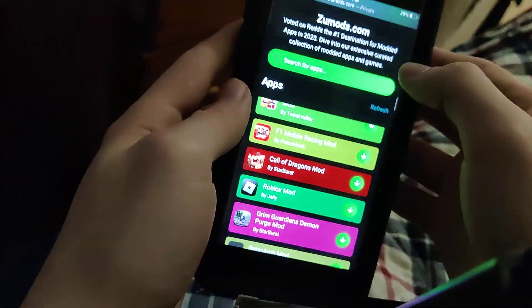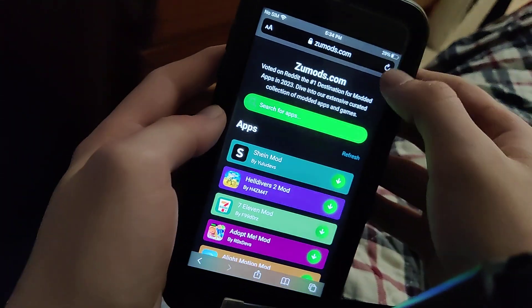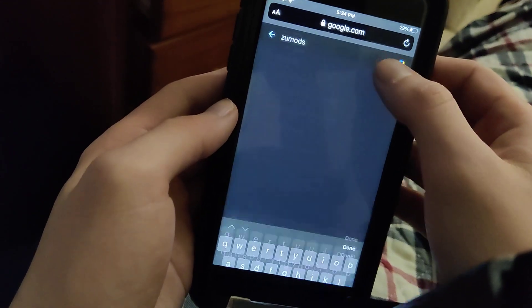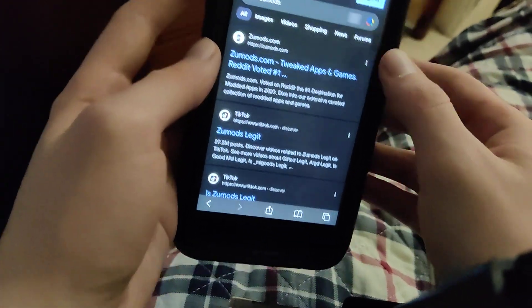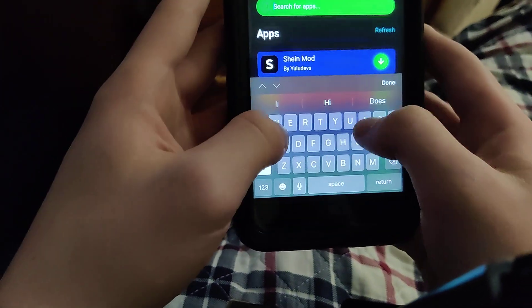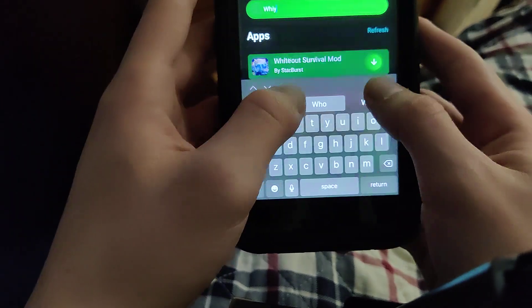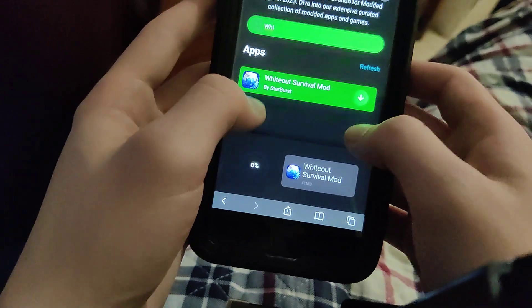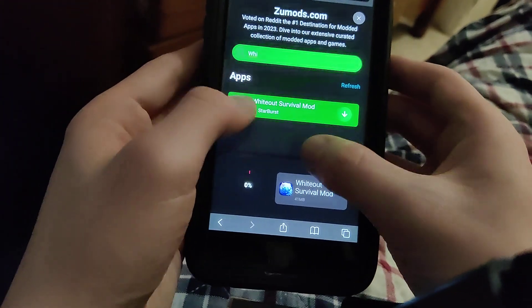First things first, guys, we need to visit ZooMods. This site's got tons of mods for apps and games. So once we're on this site, we're just going to go to the search bar and type in Whiteout Survival. As you can see, it says Whiteout Survival Mod — press on that and wait for it to download. If you've got decent internet, it shouldn't take that long.